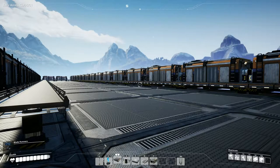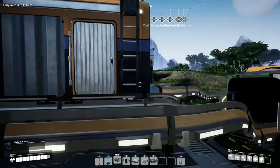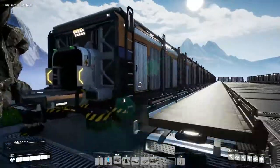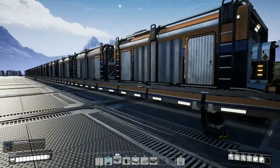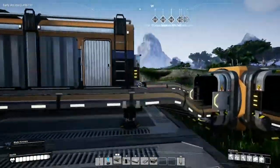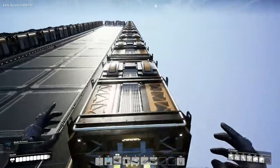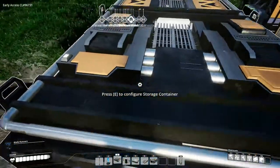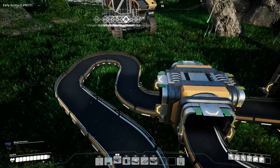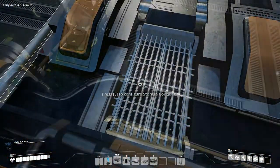Hello guys, my name is the Weird Squid and welcome to Satisfactory. This is a tutorial and today I'm going to be showing you how to get super quick and super easy conveyor belt travel for items. I've set up a little system to showcase this — the basis of it is that you use storage containers as well as conveyor belts to not only save tons of resources but to make item travel much quicker.